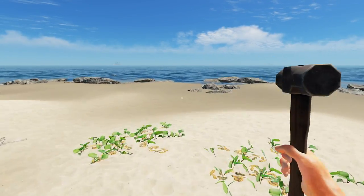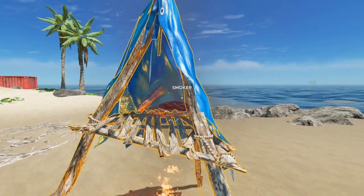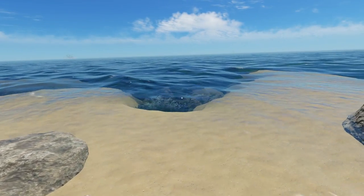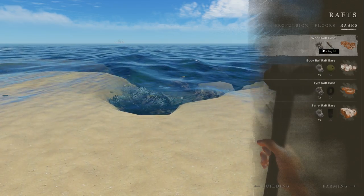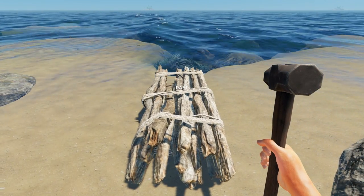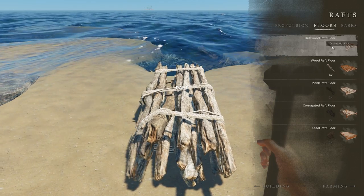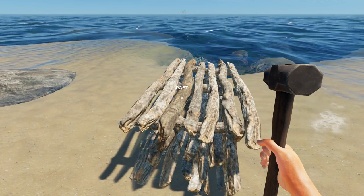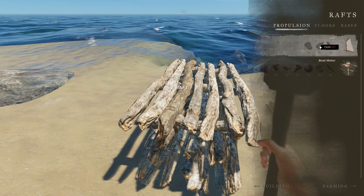Alright guys, before we go exploring let's go ahead and build this awesome raft. I didn't hear the meat ding yet so I guess it's not done - I guess the large meat takes longer to cook than the regular meat, so hurry up, I'm hungry. So we are going to get into building, go to rafts - we got it right there, we got the hammer. Now we need to put a platform on it - we need a floor. A wood floor, sounds good. This is gonna be a very basic just generic raft, just to get around, but it's still gonna be better than that yellow raft. Then we need propulsion - for the sail we are gonna need cloth.